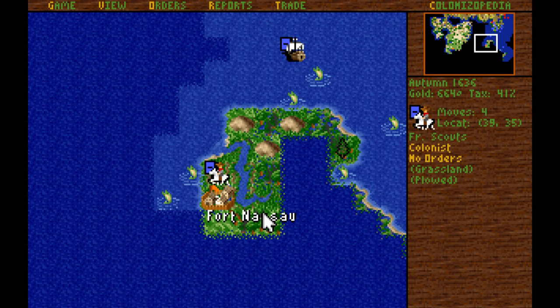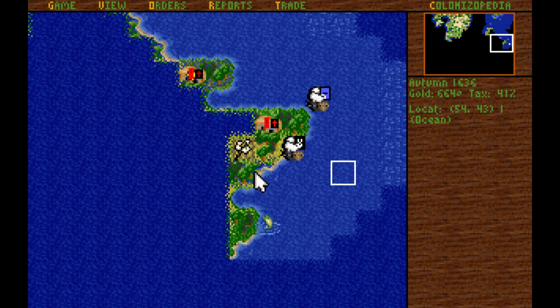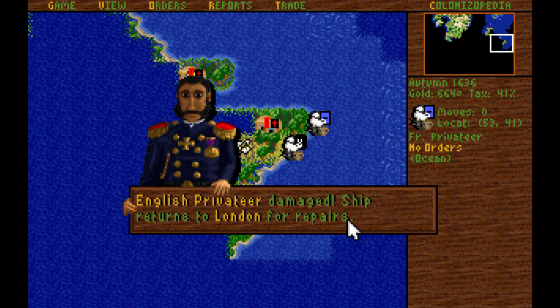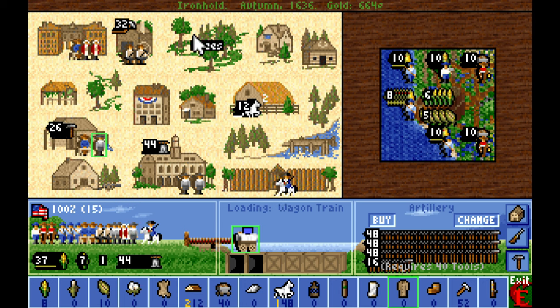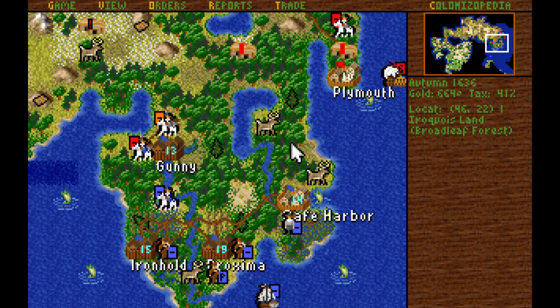We need to have a chat with the Dutch and convince them we have no issues with them whatsoever. Privateer against privateer — let's see who wins. Got them. We need more carpenters, so a carpenter is going to step out of the lumber mill and allow a free colonist to step into the lumber mill in Ironhold. That'll slightly delay the artillery, but we don't need that many artilleries at this point. Once we have Adam Smith, we'll prioritize building a bit more, but we need more carpenters distributed around the primary colonies.